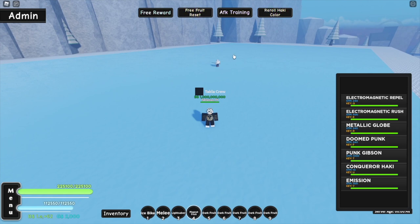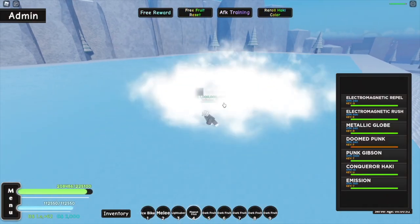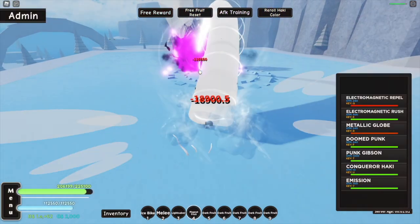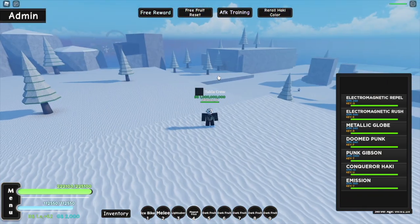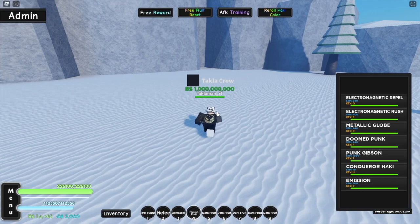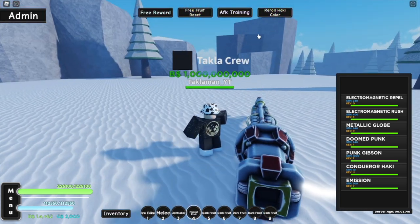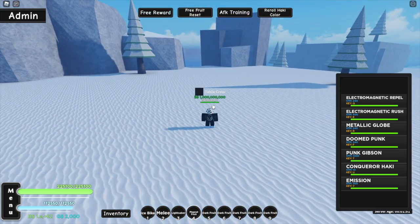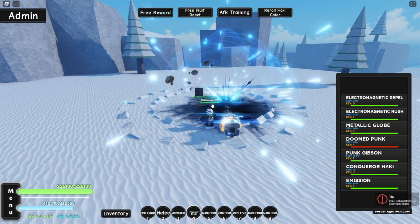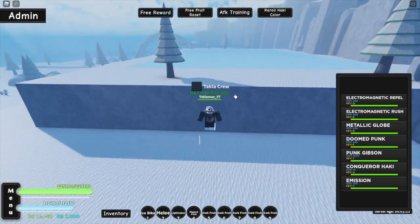Next move is Doomed Punk — that's our F. You can hold it and release. That did a good amount of damage, shown on screen. The Doomed Punk is also a range move — you can see it shoots pretty far. It's a nice model. For those who want to see the effects, here it is. The cooldown is about five seconds as well — I think they're all five seconds. Maybe the last move, the ultimate, is probably like ten seconds, but we'll see.